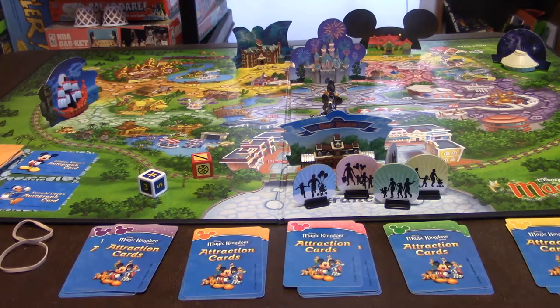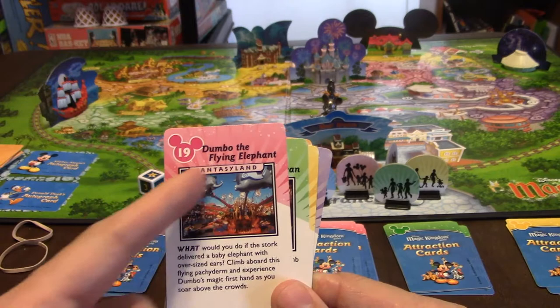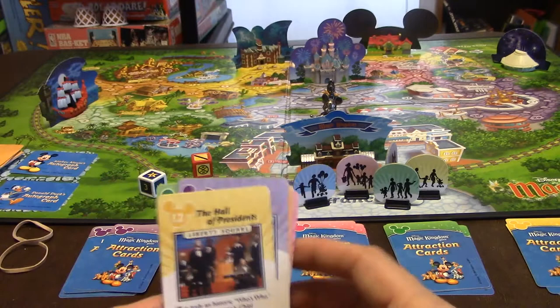So for this trip, I have to go to the Carousel of Progress in Tomorrowland, Splash Mountain in Frontierland — one of my favorite rides — Dumbo's Flying Elephant Ride in Fantasyland, Pirates of the Caribbean in Adventureland, and the Hall of Presidents at Liberty Square. Lots of fun stuff. So that's my trip — these are the rides and attractions I want to see.